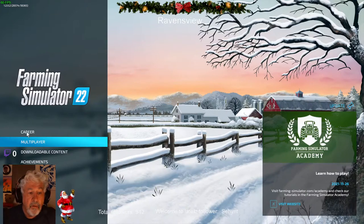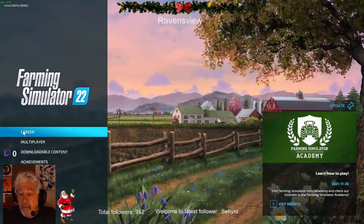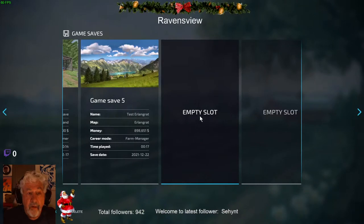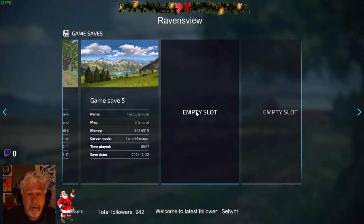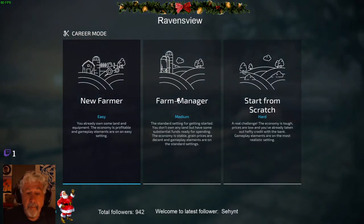When you start the game up, career mode. There is a suggestion in the right-hand corner to visit farming-simulator.com/academy, and that is quite good — that's a good start for the tutorial. But there also is an in-game tutorial that I'll run. When you first start up, you'll have all empty slots — pick an empty slot, continue. New Farmer gives you some land and stuff. Farm Manager gives you a big bag of money but you don't have any stuff. Start from scratch is hard — you've got nothing. So let's start as a New Farmer.